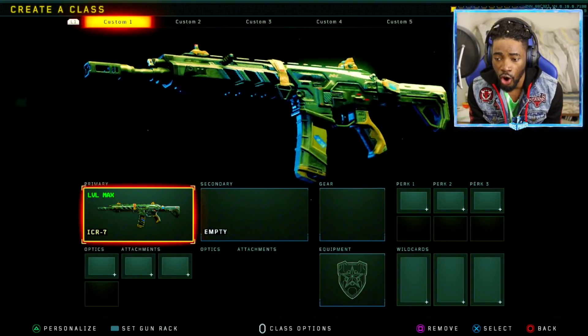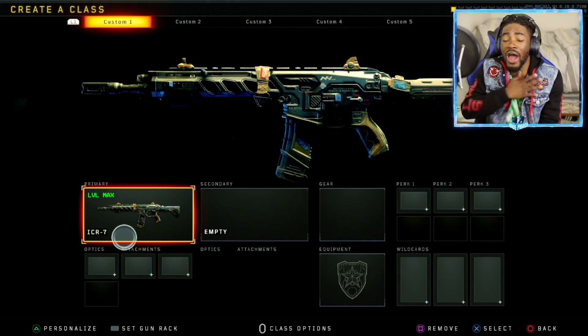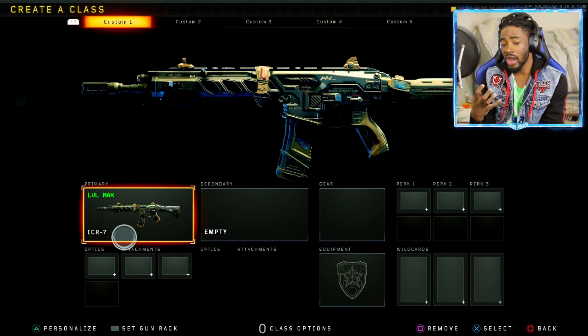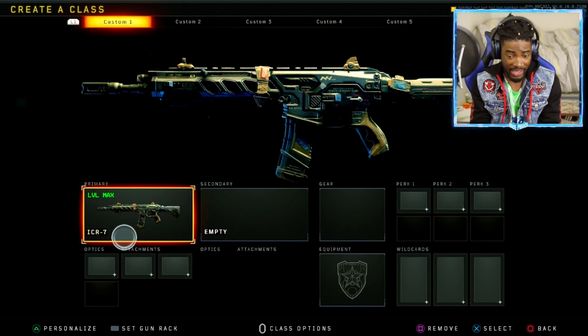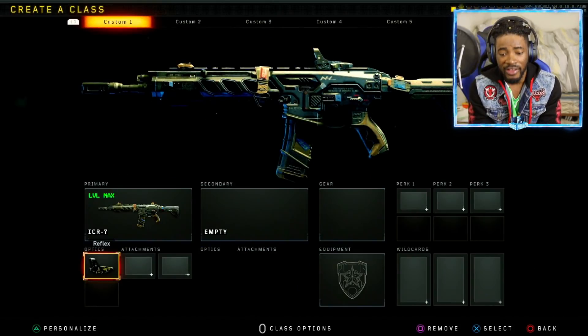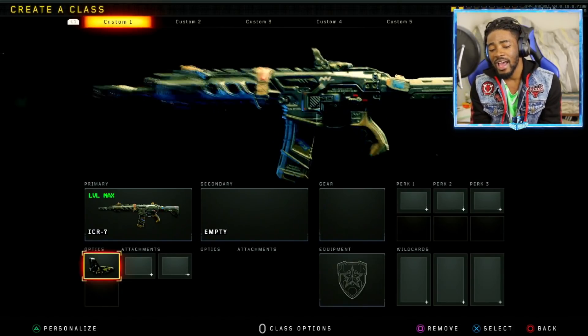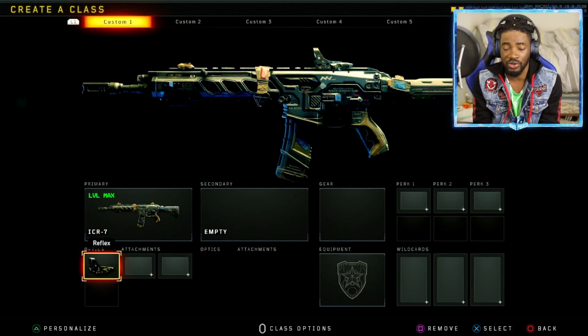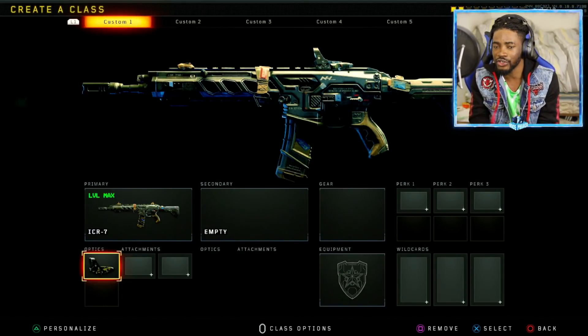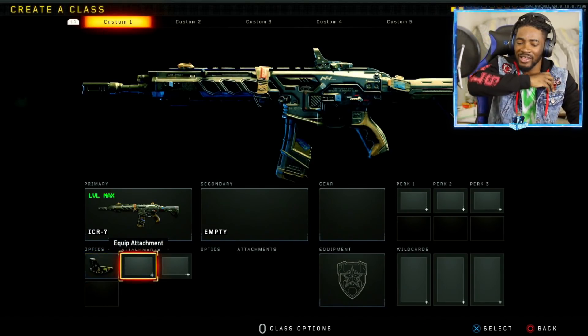This best class setup is very good even without an optic — the iron sights are pretty good. But I like having assurance that I'm going to have 100% accuracy on my enemy, so I usually go for the Reflex Sight. Under my Reflex Sight I'll just use a random reticle — I like this one better, I think it's pretty dope. 100% accuracy, you know what I'm talking about.